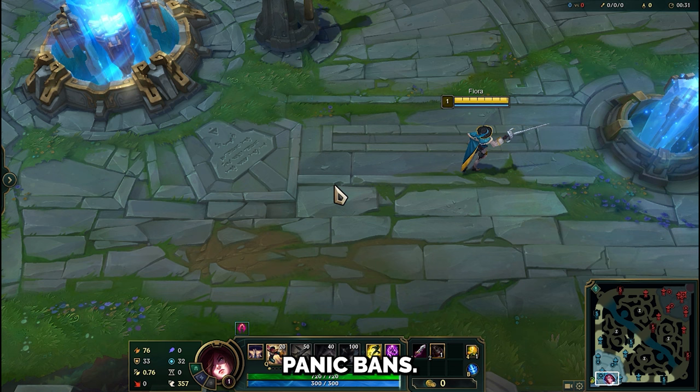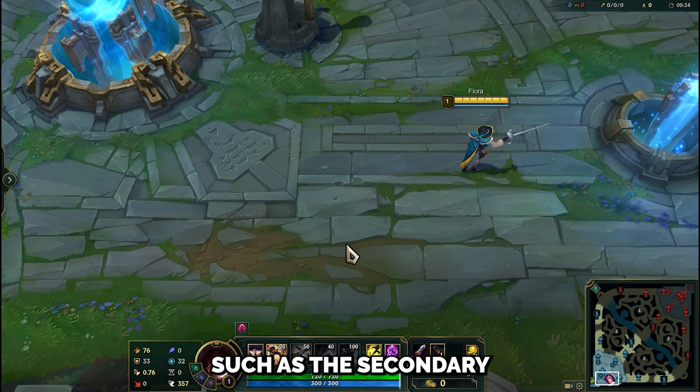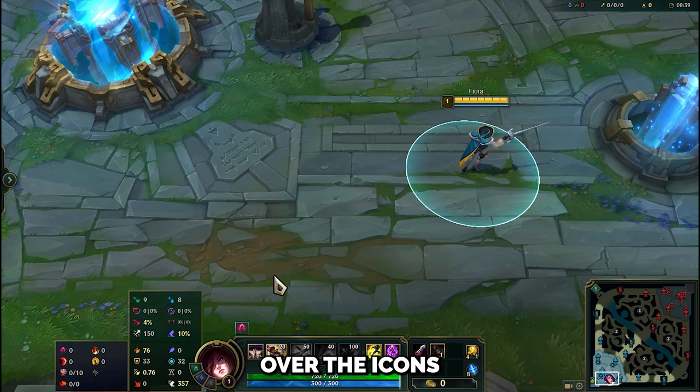If you want to know all of your champion's stats, such as the secondary rune's stacks or his range, simply press C. You can also hover your mouse over the icons to understand what they represent.